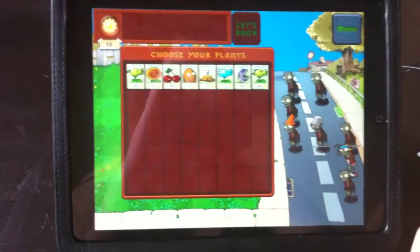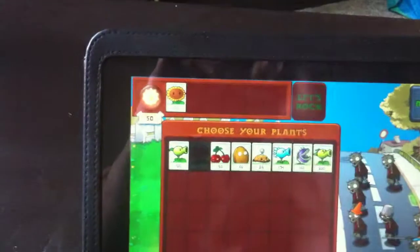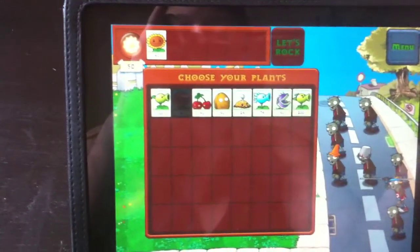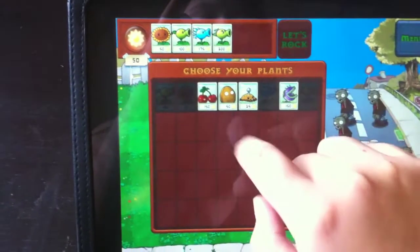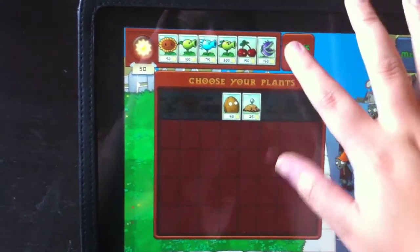The plants are what you use as your own personal army, each one doing something different. The sunflowers are what give you suns, and the suns are what give you power to buy more plants and plant them. Each other one does something different — they either launch peas, or they're bombs, or whatever.